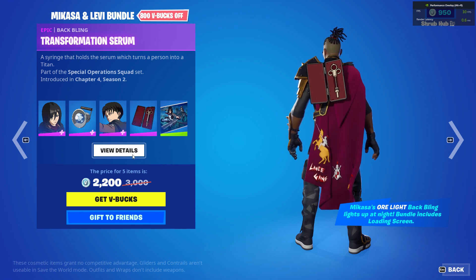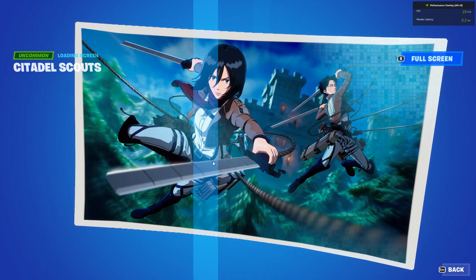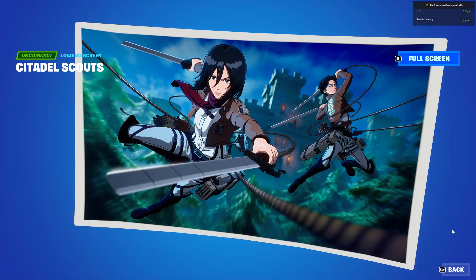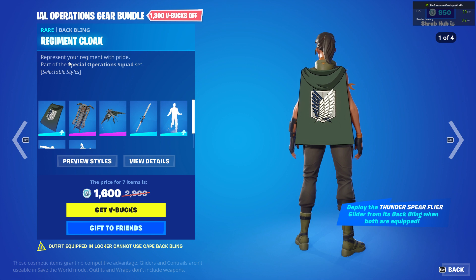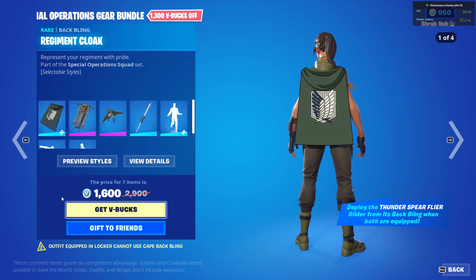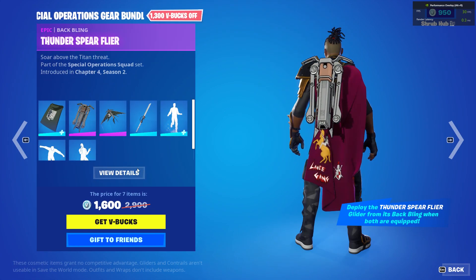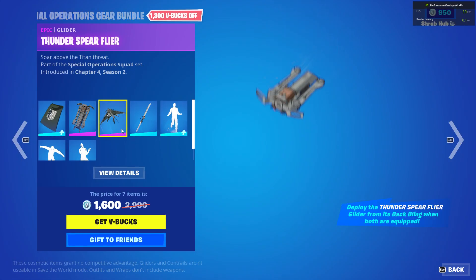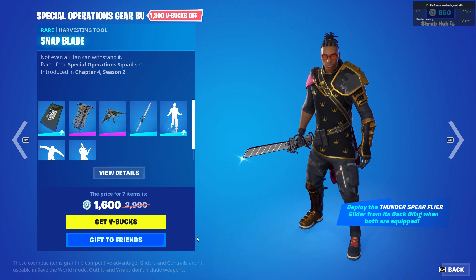He has the transformation battle emote. We have the Cinezell Stout's Rose Dream from chapter 4 season 2, very nice. Then we have the Special Operations Gear Bundle, the re-event Erwin from chapter 4 season 2 with the Military Police car edit style, and the Fundus Bi-Flyer from chapter 4 season 2.